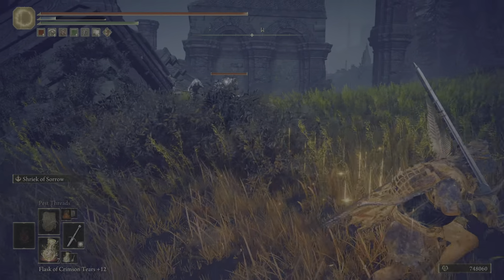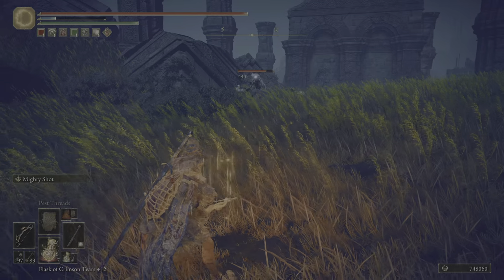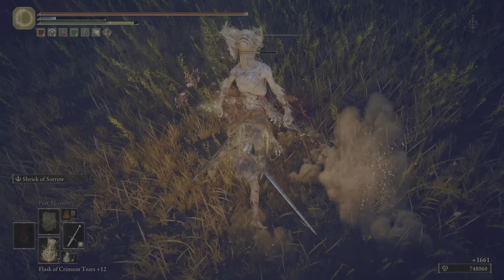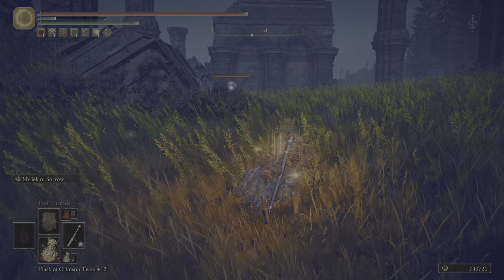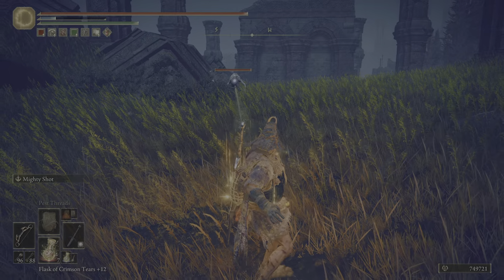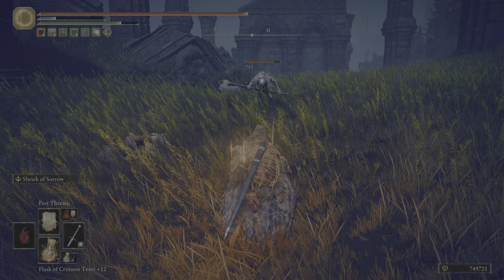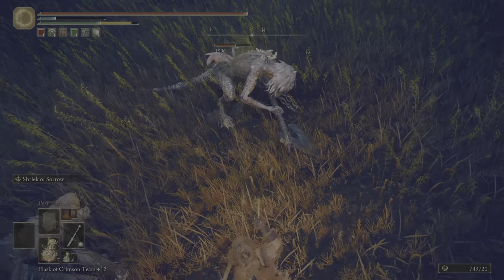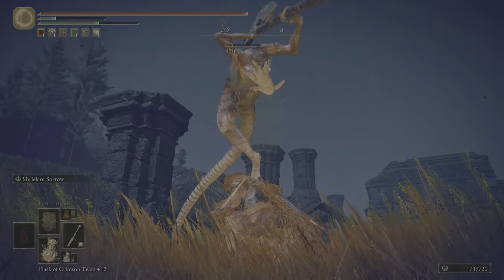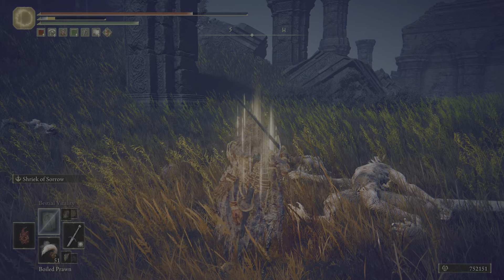Got an axe guy — is that a beetle? I need you to come over here. There you go, buddy — come on. I can do this — poison going. Okay, I need you to come over here.